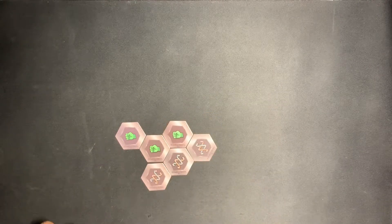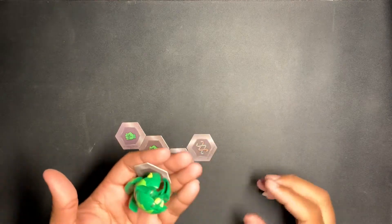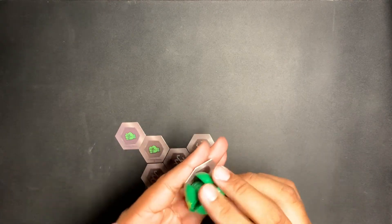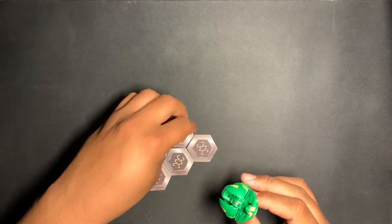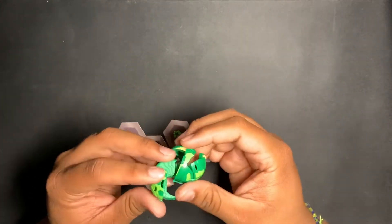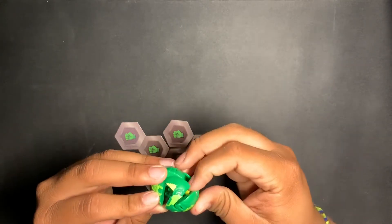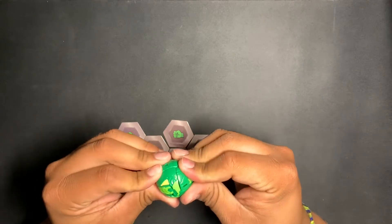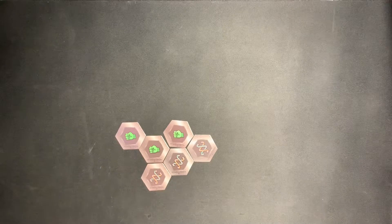Now we're going to give each of the Bakugans a roll so you guys can see them open. Three, two, one — roll! There you go, nice hands for you guys. Pretty sure you've seen them already. Then to close Cyndius back up: bend the legs back, bend the arms forward, push the head down — there you go, that's Cyndius in sphere mode.